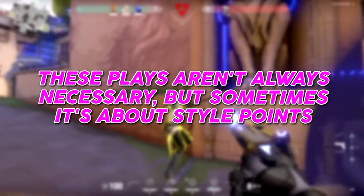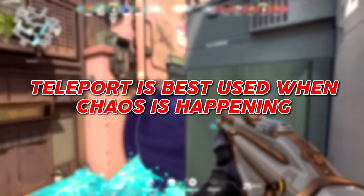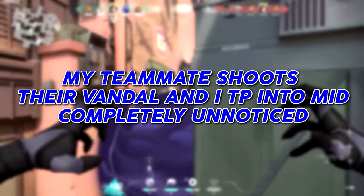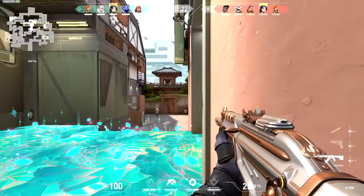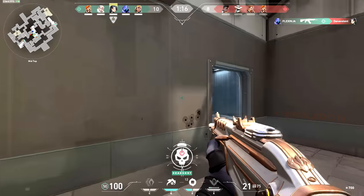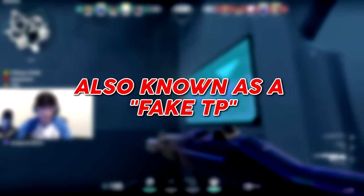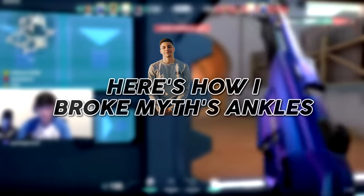These types of plays aren't always necessary, but sometimes it's about the style points. Teleport is best used when there's a lot of chaos happening — my teammate shoots their Vandal and I teleport into mid unnoticed. Omen's teleport can also be used to juke or fake out enemies, also known as a fake TP. In this case it was Myth, and I broke his ankles.